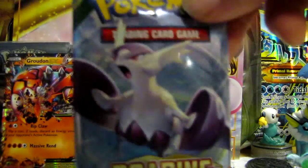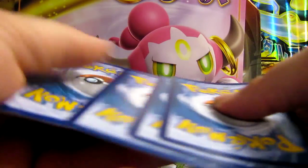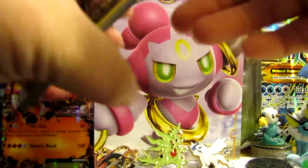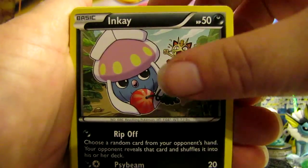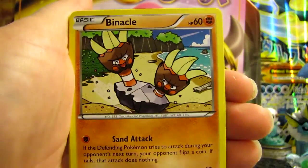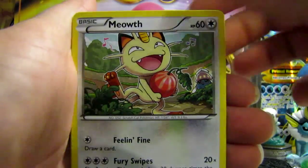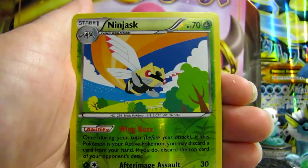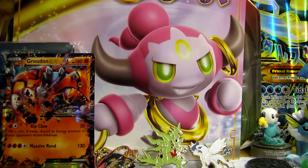Let's go with Roaring Skies. Hopefully we get another EX — maybe. That'd be pretty cool. Here we are. We got Inkay — naughty little Inkay stealing that berry from Meowth — Pinsir, Hawlucha, Cascoon, Meowth, Wally, Shiftry, Winona, Reverse Ninjask, and an Altaria. Very nice.